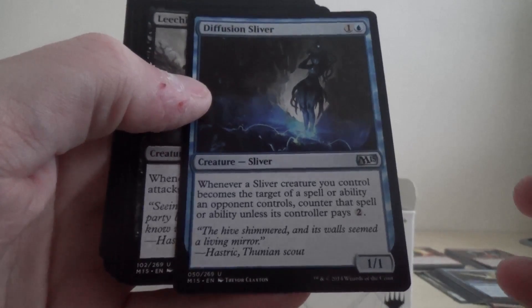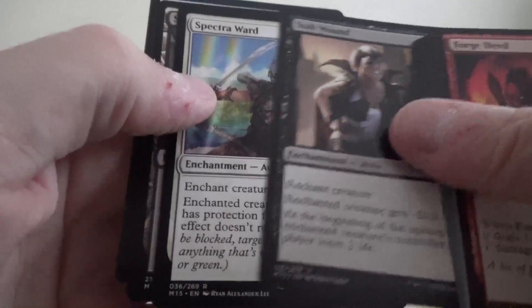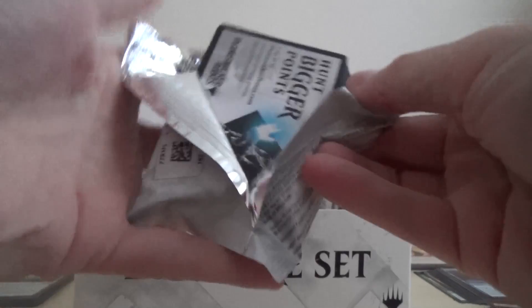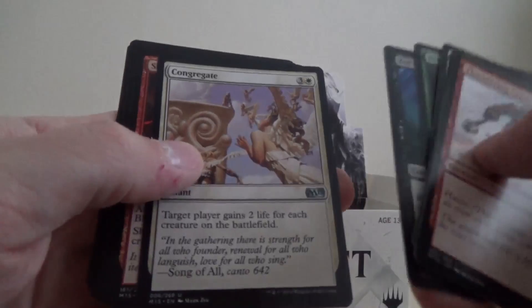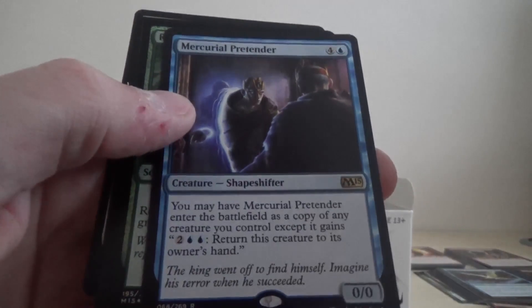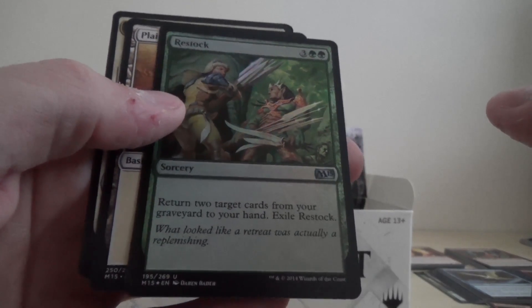We've got a Diffusion Sliver, a Leeching Sliver, Stab Wound, the rare is Spectral Ward. So we've got Congregate, Shrapnel Blast, Staff of the Sun Magus, and the rare is Mercurial Pretender, and then we've got an Uncommon Foil for Restock.